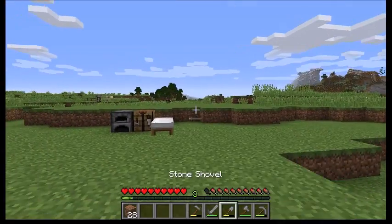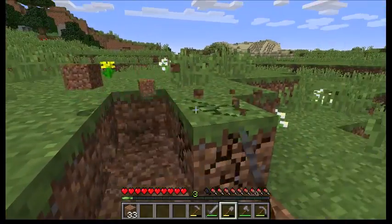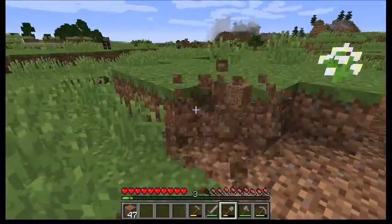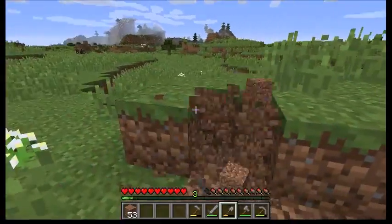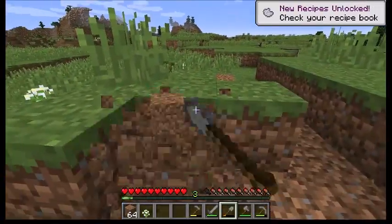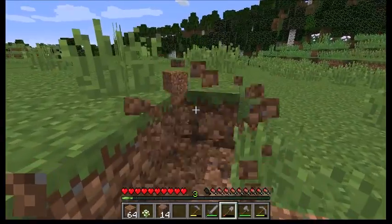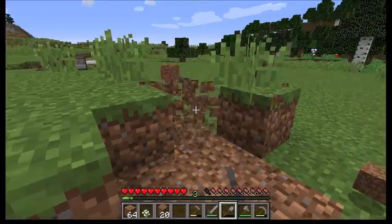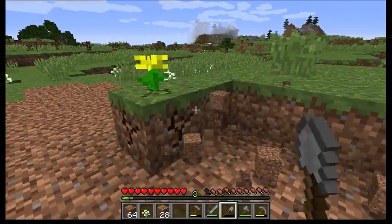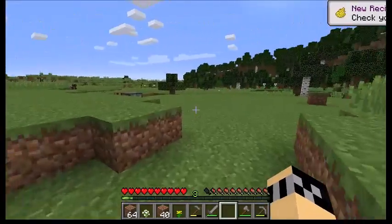We're going to dig out this little raised part here because we need to build a modest little dirt hut — just walls around us and a roof over our head. We will be building some pretty epic buildings along the way. I've been thinking about the lore and story of what we're going to be doing. I'm thinking about making a medieval style village — we broke our shovel, let's go make another one real fast — a medieval style village in here.